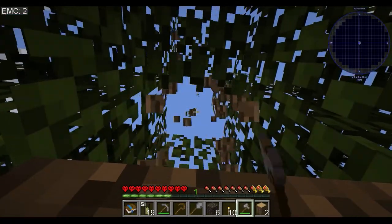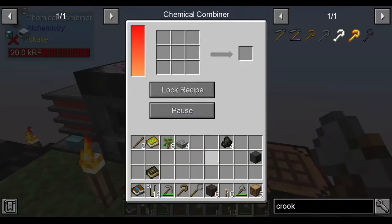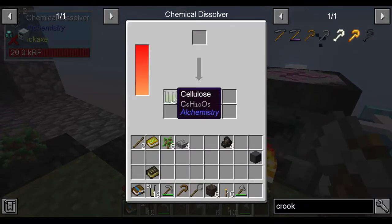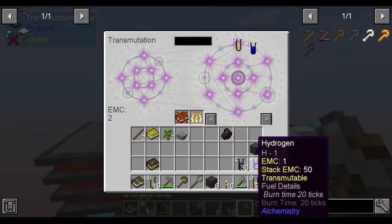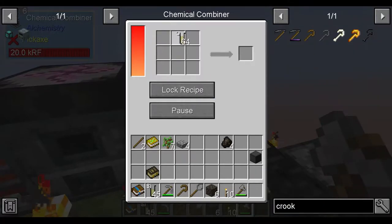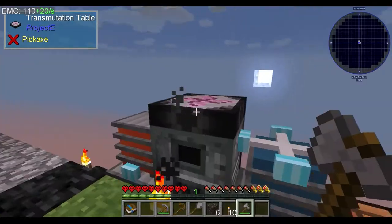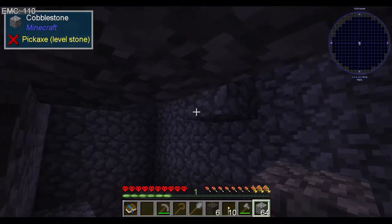Soon we won't need to chop down the trees to get the resources we need. So we're going to need to break down these into cellulose again, break the cellulose down into the chemical components of it. Keep the oxygen, chuck this into here. After it's all done, we can put the silicon dioxide back into it, chuck the silicon back in. And that's more than enough stone for the job we're trying to do.